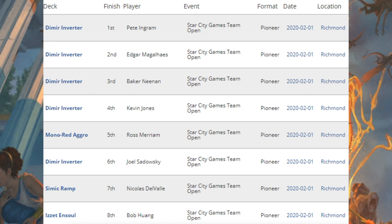Here's what the Top 8 teams are playing when it comes to Pioneer. First place, second place, third place, fourth place, sixth place — Dimir Inverter. Fifth place went to Mono Red Aggro. Seventh place, Simic Ramp. And eighth place, Izzet Sol.